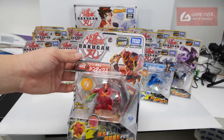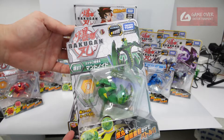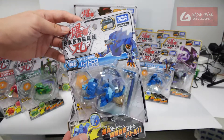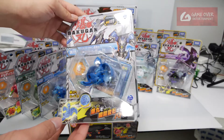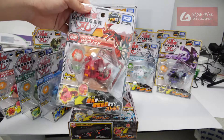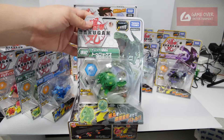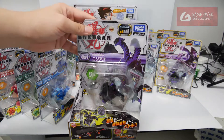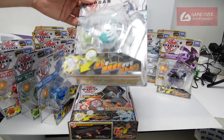Here we have Cyndius. Normal Mentanoid. Hydrus. Serpentis. Drago. Trox. Nilus. And Pegatrix.